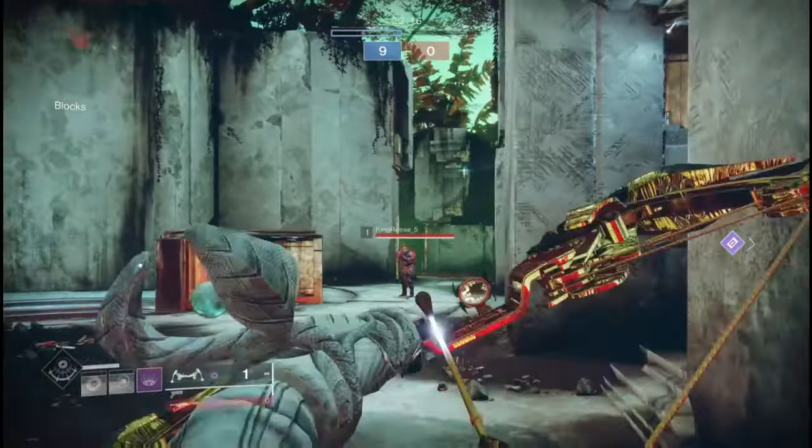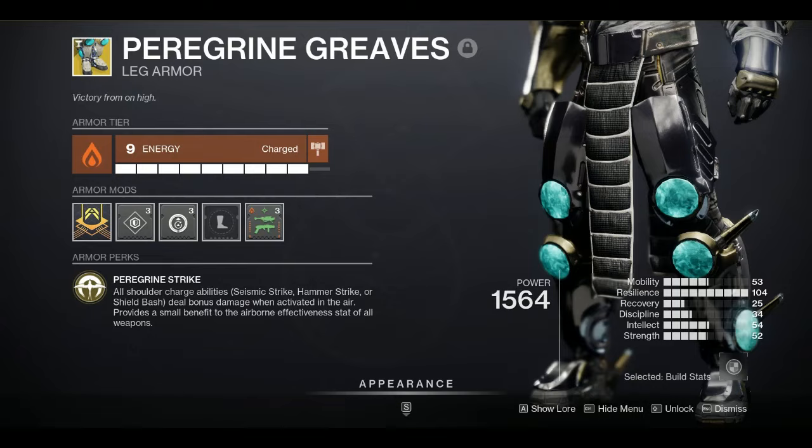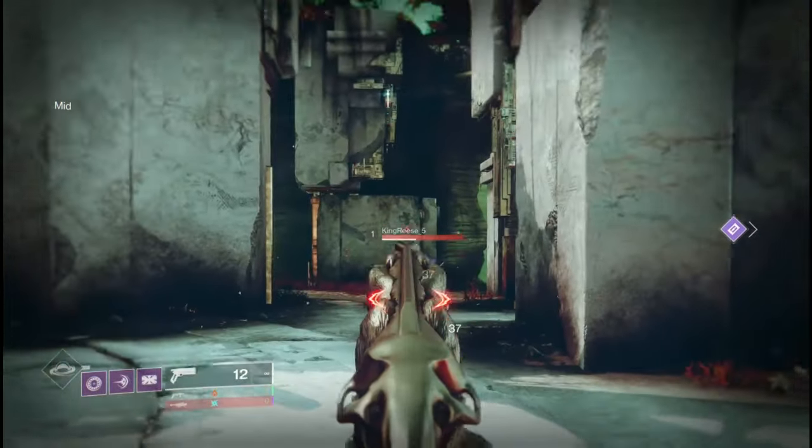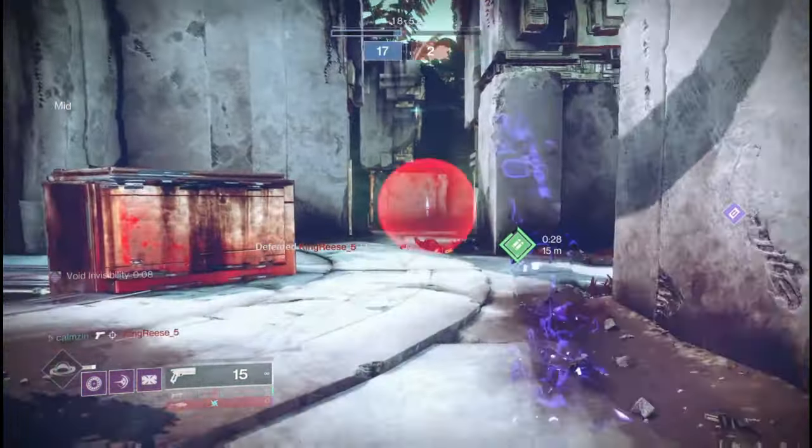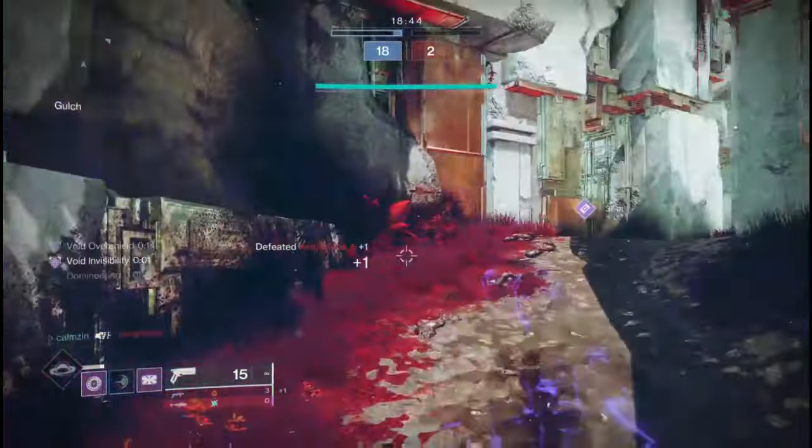Next up for Titans, it's going to be the Peregrine Greaves. Now before you call me crazy, the combo with this is: get a kill with Rat King, go invisible, and this is going to allow you to do an insta-kill invisible shoulder charge. This works especially well on Void Titan, as this is going to give you an overshield with the right fragments and aspects, and be very oppressive.